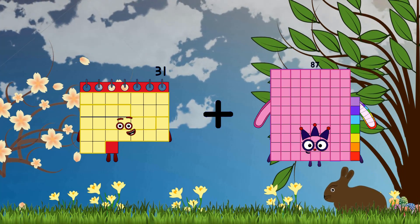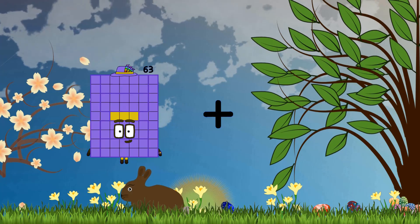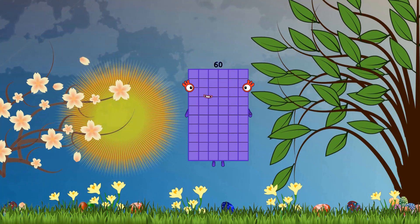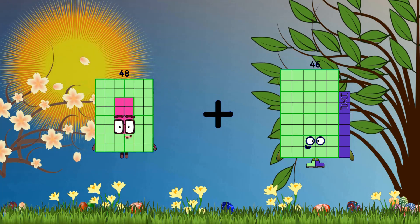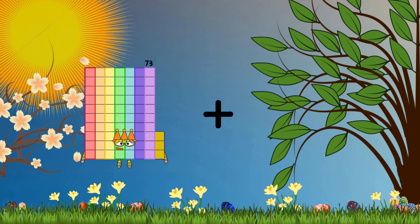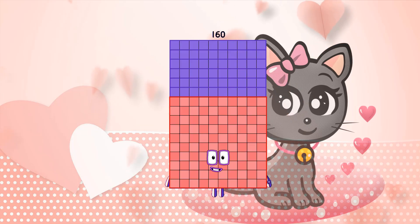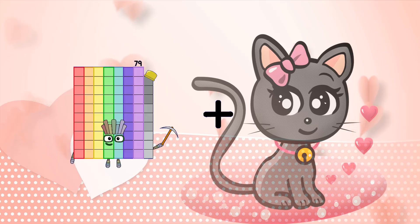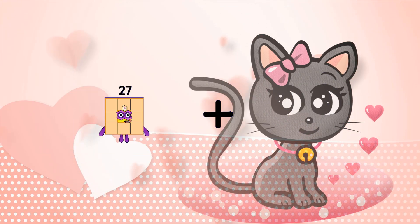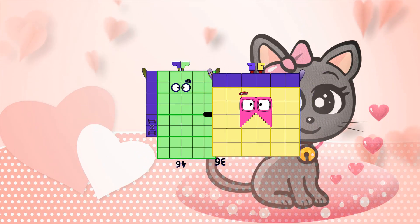31 plus 71 equals 102. 8 plus 52 equals 60. 48 plus 21 equals 69. 74 plus 86 equals 160. 84 plus 17 equals... 80 plus 17 equals 97. 46 plus 36 equals 82. 43 plus 28 equals 71. 51 plus 28 equals 69.